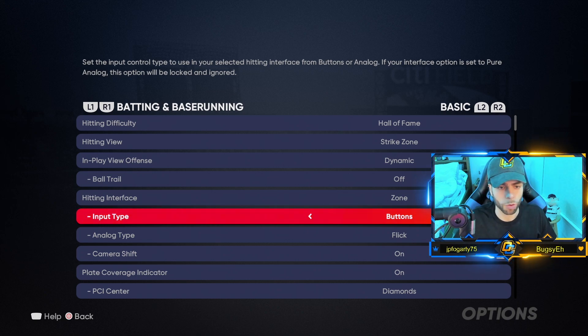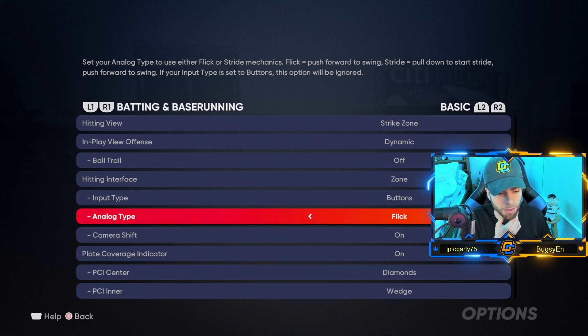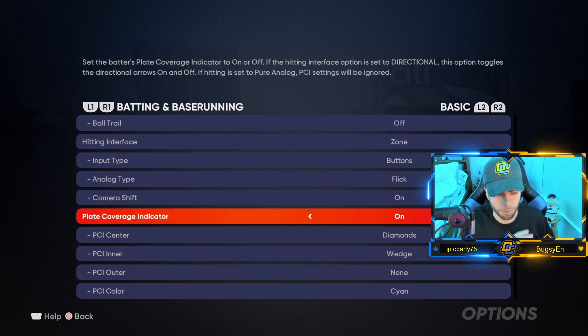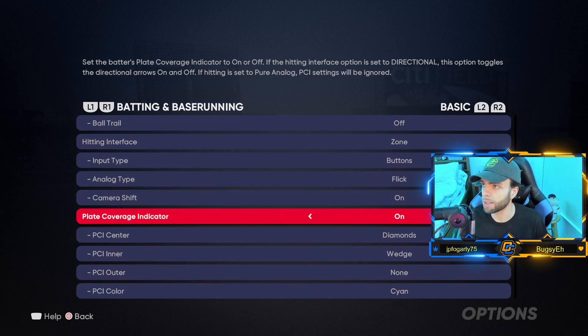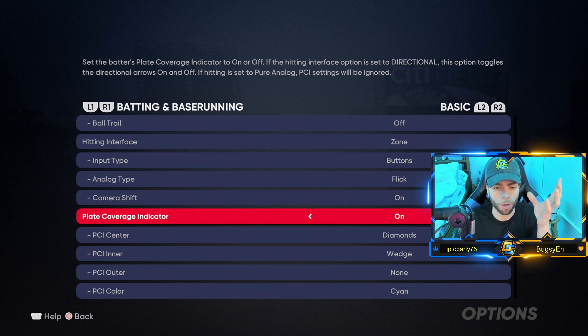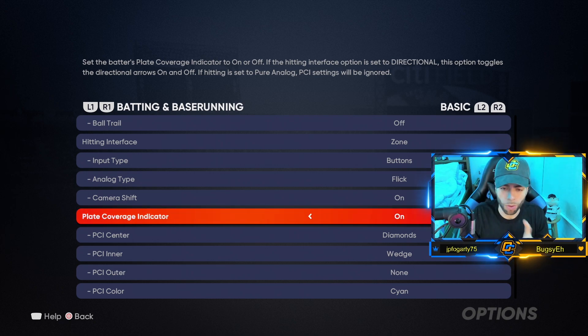Analog type Flick — that doesn't matter; that's only if I'm using analog hitting, which I'm not, so don't pay attention to that. Camera shift — that's for directional hitting, do not have that on, ignore that. PCI on — yes, have the PCI on. Of course you need to have your plate coverage indicator on when you're hitting with Zone. That's the circular indicator that shows you where you are currently and how you track the ball — essentially your crosshair.